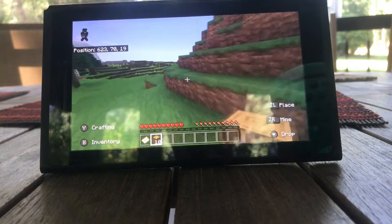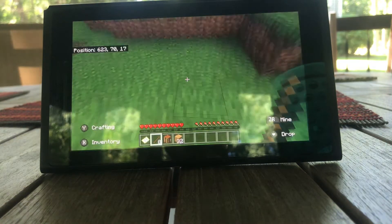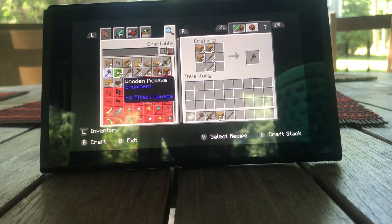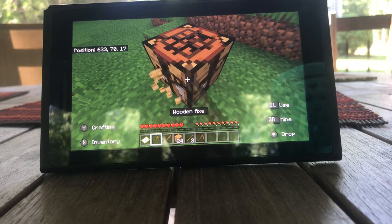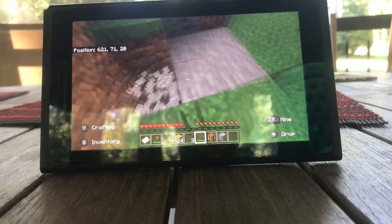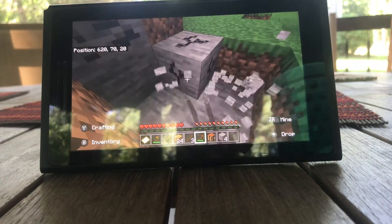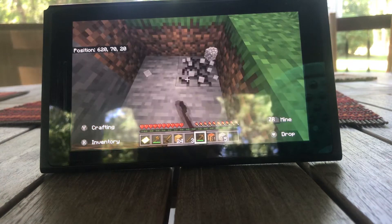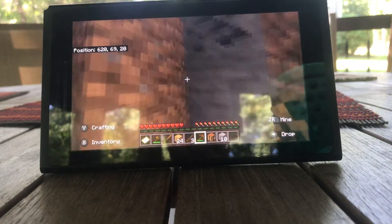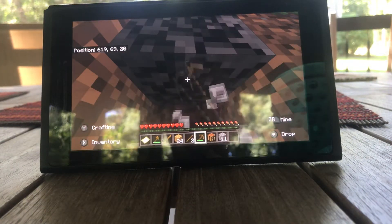We've got some cobblestone right here. Why do I make a full set of wooden tools? I don't know how I didn't notice that earlier, but why do I make wooden tools? Why don't I just make a pickaxe and then find stone? I don't know. This coal is actually really good.